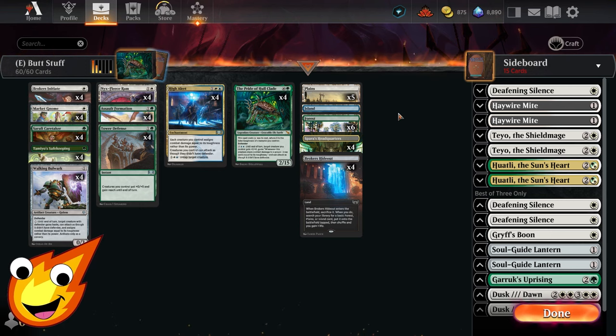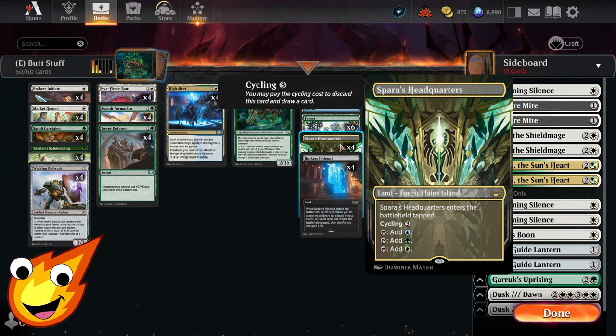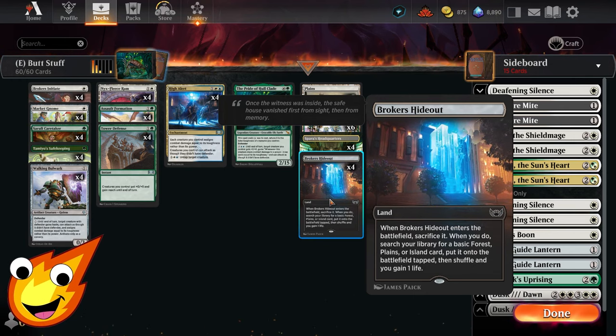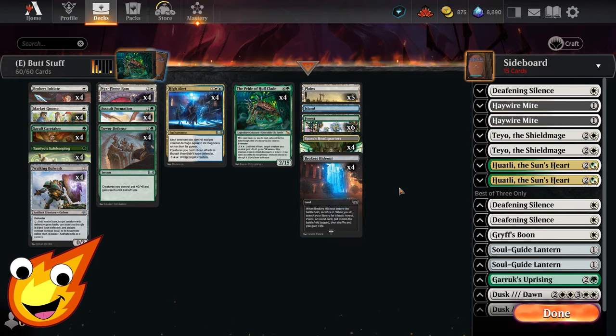As far as the land base, we have what you'd expect for a budget deck: some Plains, some Forests, a single Island, and Spara's Headquarters, where the remainder of our rares will go. And Broker's Hideout, which can sack itself immediately to help fix our mana to get exactly what we need.